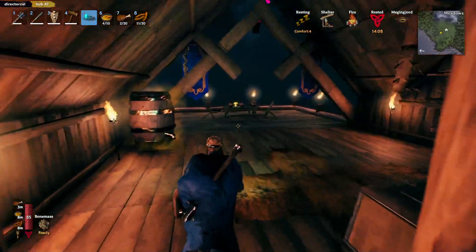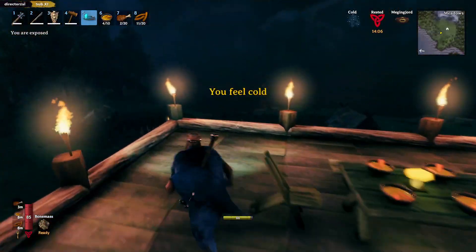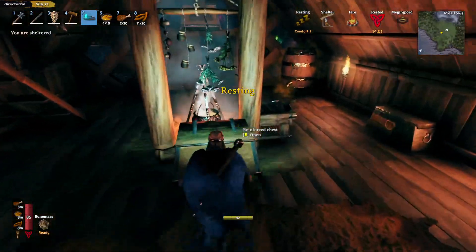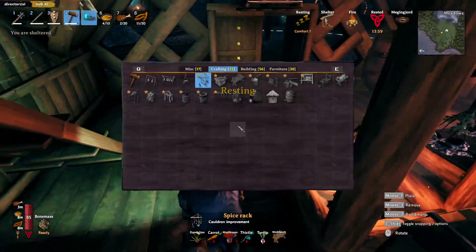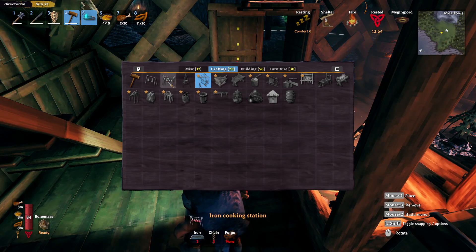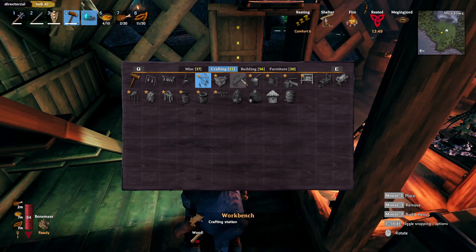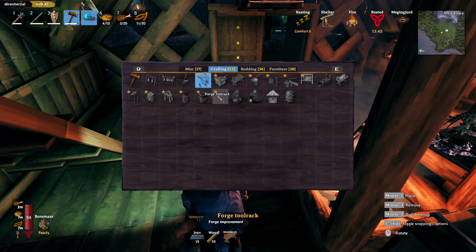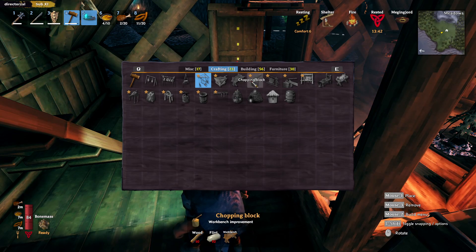How long does it take for the turnips to grow? Probably won't be done in a while. Is there something else it said? Pots and pans? Spice rack done. Butcher's table done. Iron cooking station - fair enough. Alright, it just says here in the update: new cauldron improvement - spice rack, butcher's table, pots and pans.